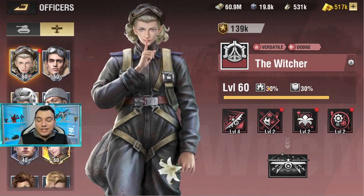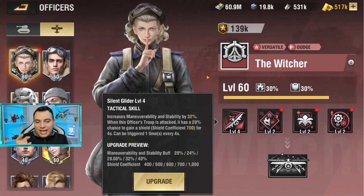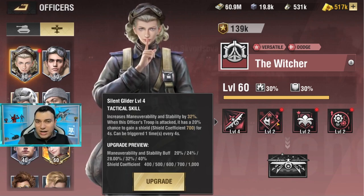Let's start off with The Witcher. This is not a fighter plane specialized officer, however these skills only speak fighter plane. Increasing maneuverability and stability is basically for fighter planes, and it also has a 20% chance to activate a shield of 1000 coalitions when maxed out, which is insanely massive. The Witcher is actually one of the best officers to focus on right now in Warpath when it comes to early game progression.